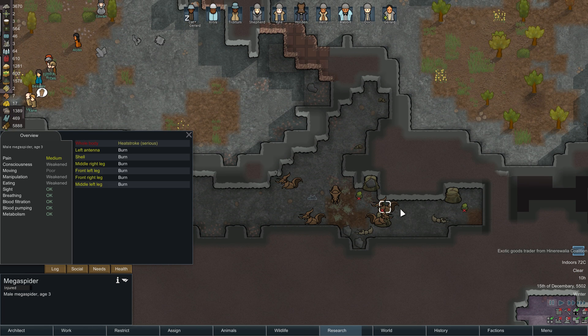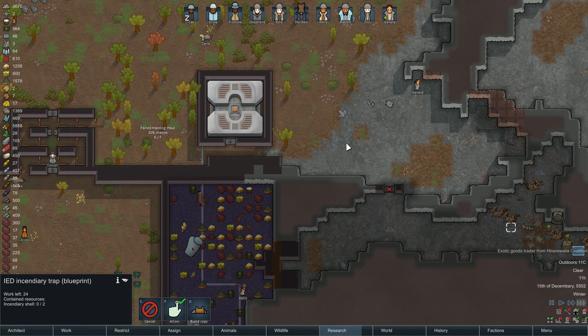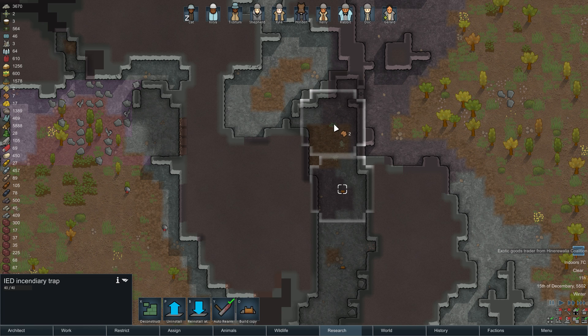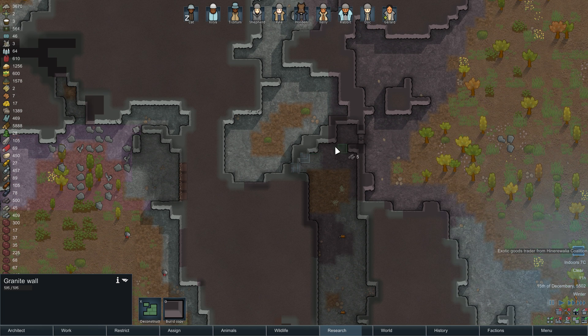Maybe they will get infections or something — they have some burns at least. This one has an infection already. When will it reproduce? 4.3 days. This teaches us that we need more incendiary traps. Maybe I can layer dirt or something there — something should burn. Same here actually — need more incendiary traps. Maybe build another one here or something. Harder to break out of here.